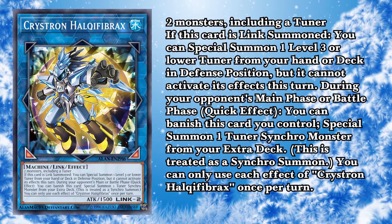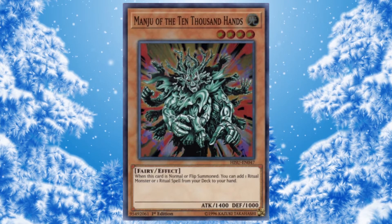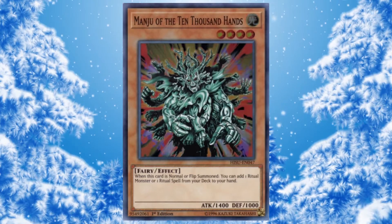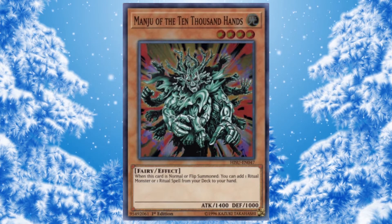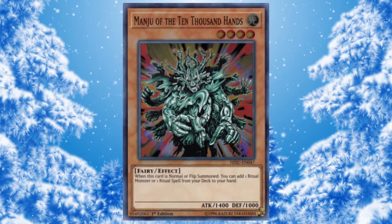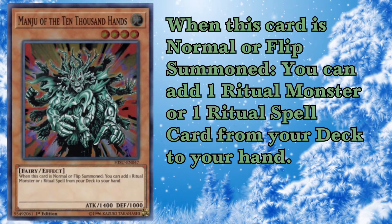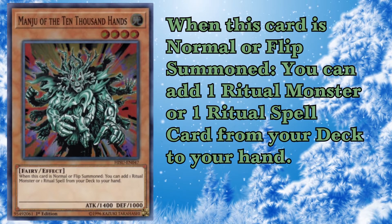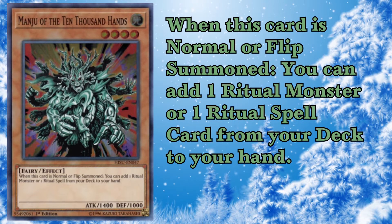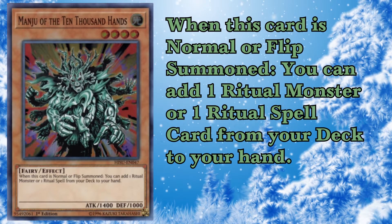Hawk is much lower than it would have been last format before Link Cross got banned. At number 18, we have Manju — kind of a weird pick, I know. Basically, I don't really know what Dryatron does, but from what I know, Manju gets you whatever you need for Dryatron. It gets you a Ritual Spell, which is really good, and it gets you your Benten or Megalith if you're playing that package. It's your normal summon, essentially. Dryatrons are really strong — they can turn skip you, they can put up like five negates on Herald, and when you hit them with negates they kind of don't care. So that's why Manju is here.